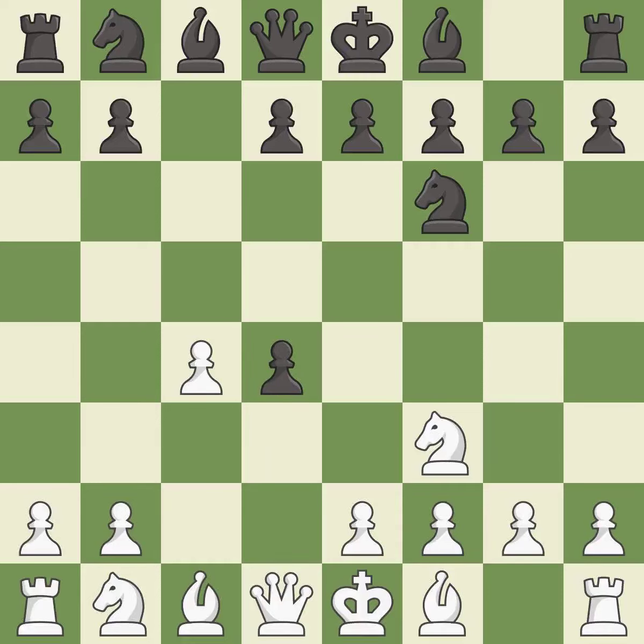After all captures, this is an equal trade. Nxd4 recaptures the pawn on d4. The opposing knight is kicked by a pawn and must now move or be captured. This moves the knight to safety.